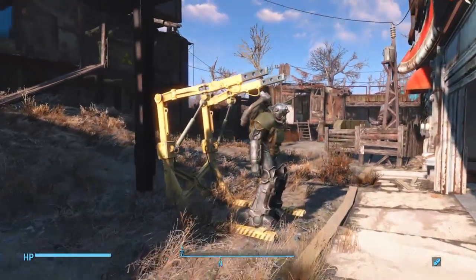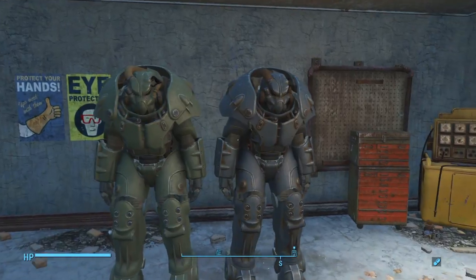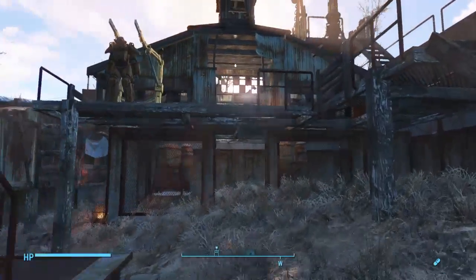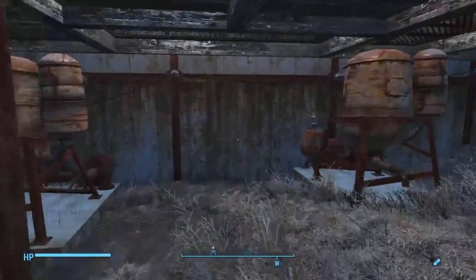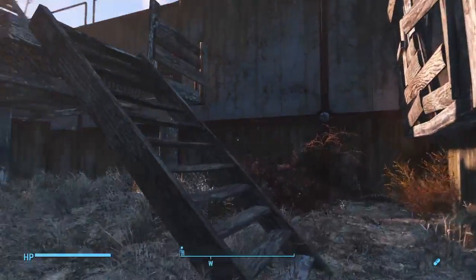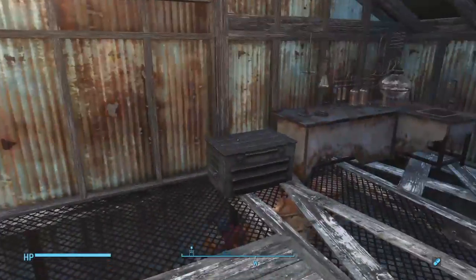I've got a T-51 power armor here that I'm currently working on, and some more power armors in here — different pieces of X01. There are about nine power armors in this settlement so far; I just keep hoarding them all. This is my workstation. Underneath we have my water supply, all hooked up. Above it is where I do my workshopping — workstations, weapons, tools, all the rest of it.